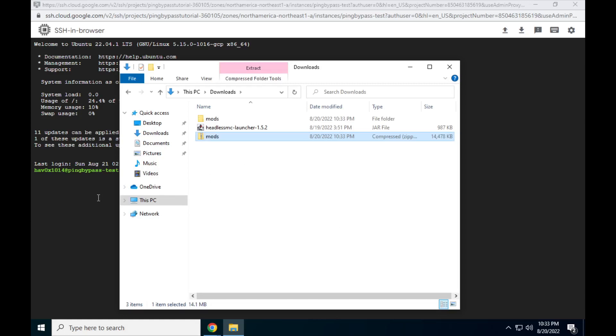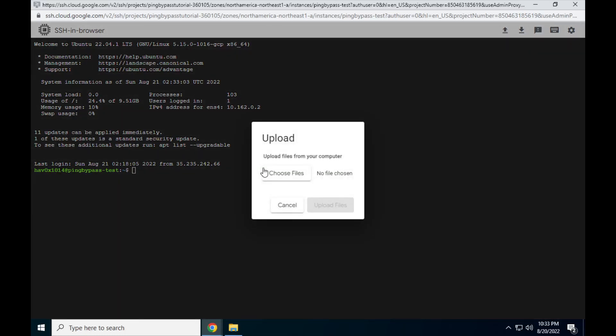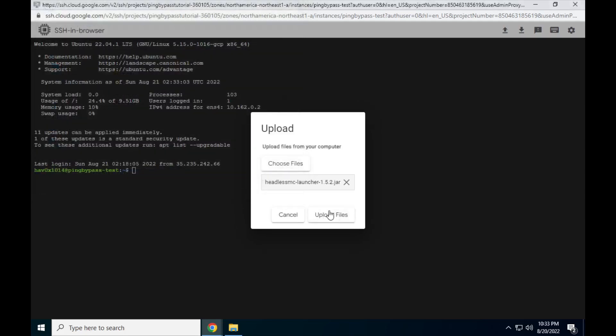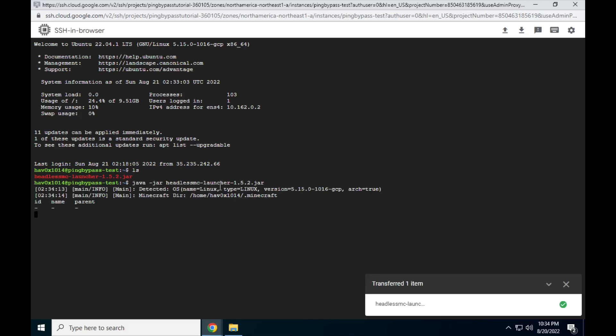Now go back to your VM console. Click the Upload File arrow and click Choose Files. Select HeadlessMC and click Open. When it finishes uploading, type ls and press Enter. The result should show HeadlessMC ending with .jar — if it ends with anything else, reupload the file. If you get an error after attempting to upload, click Retry and attempt the upload again. Once successfully uploaded, type java -jar headless and press Tab to complete the name of the file. Press Enter and HeadlessMC will start. Type quit once it is open — this has created the config files for HeadlessMC.